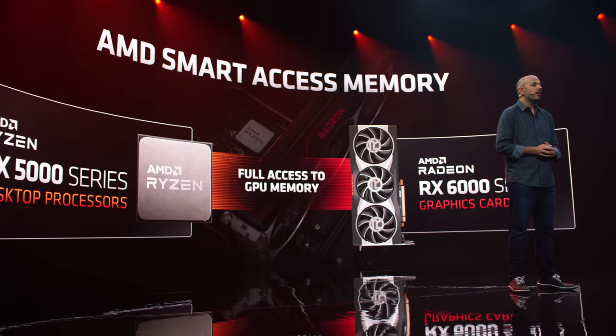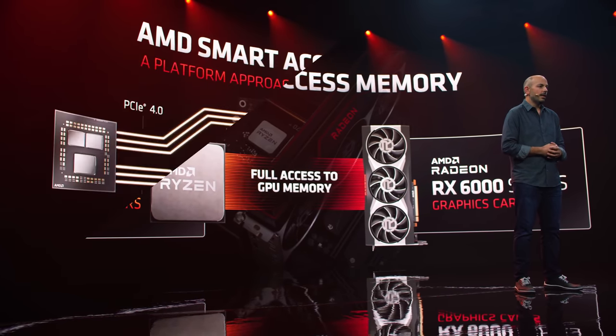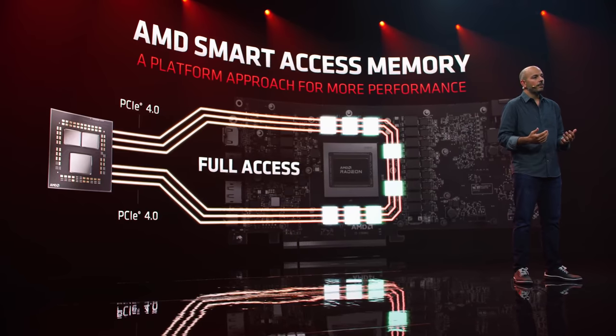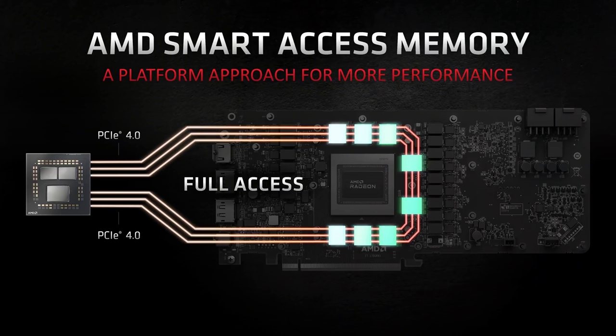All in all, it looks like the resizable bar feature, or Smart Access Memory, whatever you want to call it, is going to be a mainstay in both platforms. Now, we just need NVIDIA to integrate it into their GPUs, and for AMD to stop playing favorites and allow it into their older CPUs and chipsets. Seriously, not enabling it for older platforms makes AMD look more and more like Intel was.